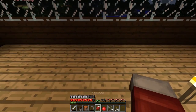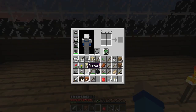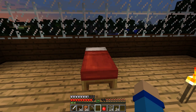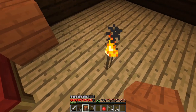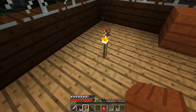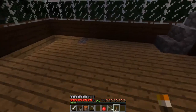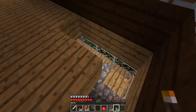Let's start by taking my bed and going up — I'm going to put it on this floor here. We're going to take the red bed and put it right there. I can make some sort of nightstand kind of thing using acacia wood — put one right there and one right next to it. I'll pick up these torches and put them on the sides of my bed. It got a little dark in here so we'll add a couple more. This will be my bedroom!